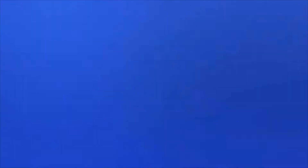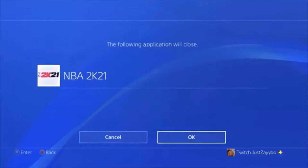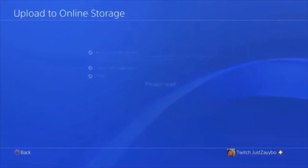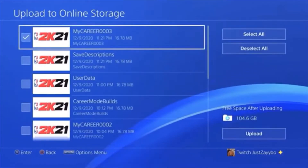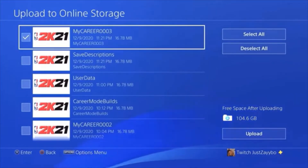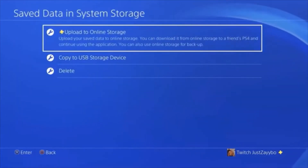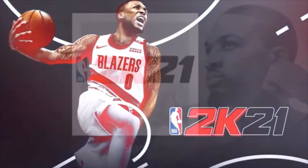From the Play Now screen, hit the middle button on your controller, go into your settings, scroll all the way down to Application Save Data Management - 2K21 will close out. Go to Save Data in System Storage, Upload to Online Storage, select 2K21, and find your file. Your file should be at the top, but if not the date and time are listed. Select it, hit Upload - it will upload very quickly.